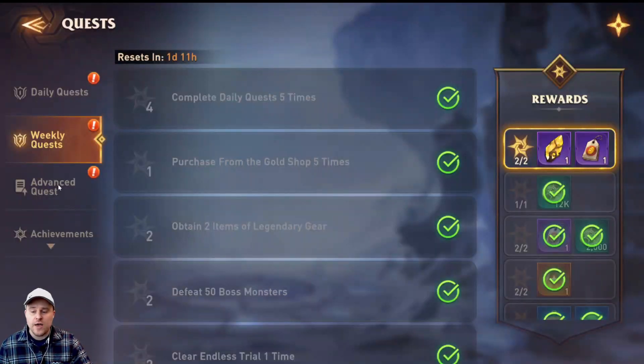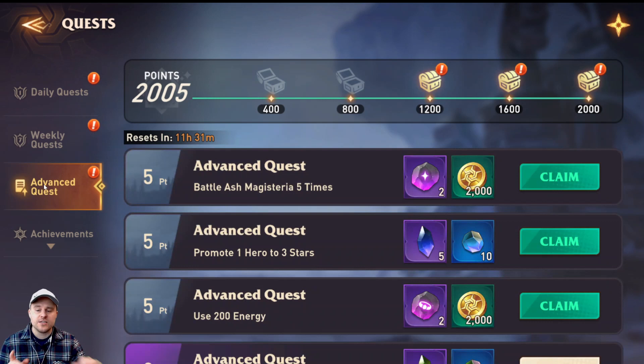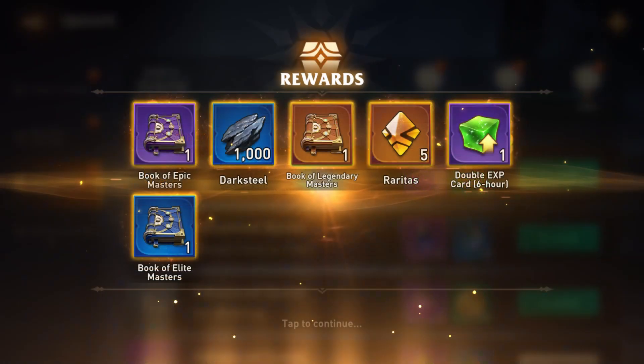And of course we also have the advanced quests, and this is what my point of the video is. The advanced quests are very, very interesting and we get lots of resources here. As you can see, right now I am at 2,005 out of 2,000 points — that is the max every single week that you can get. Once we claim all of the rewards, the quests reset so we can start the process all over again, and that is a really good way to get yourself some good resources, including books.